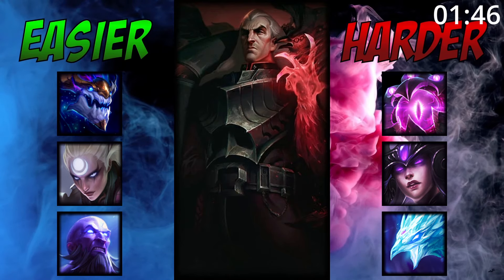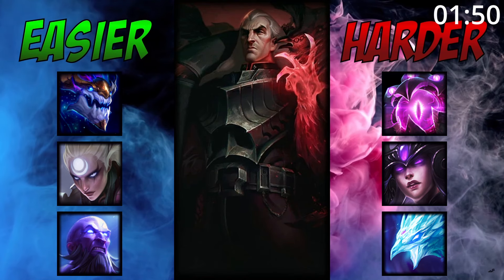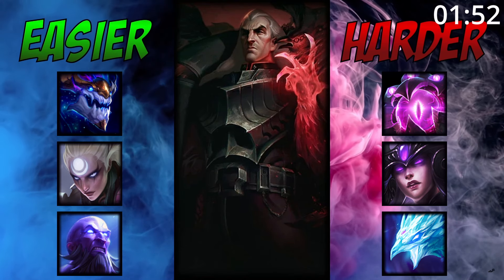For matchups, Swain does great into shorter-range mages who he can easily bully and get past his squishier early game. He can struggle against longer-range mages or mages who can easily lock him down.